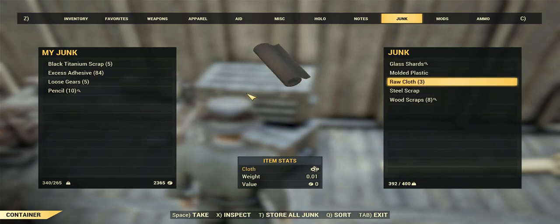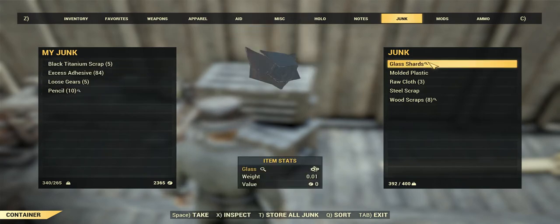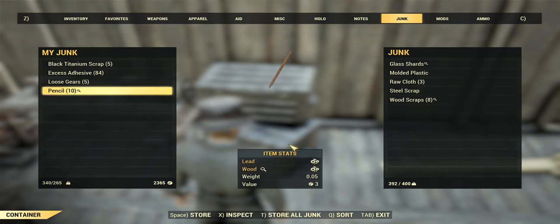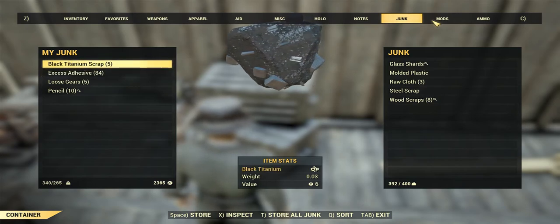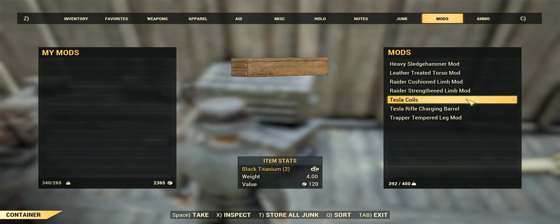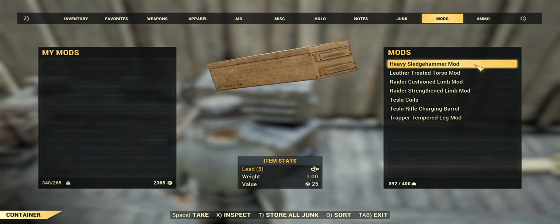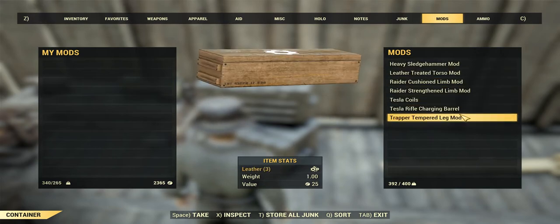I don't have much junk left on this side — I sold most of my junk earlier. Someone messaged me and I did run about 100 pounds worth of random junk for 25 caps, including springs, loose gears and screws — it was a one-time special offer. For mods: the Sledgehammer Mod and similar mods are going for five caps each. Tesla Coil mod is going for 15 caps.